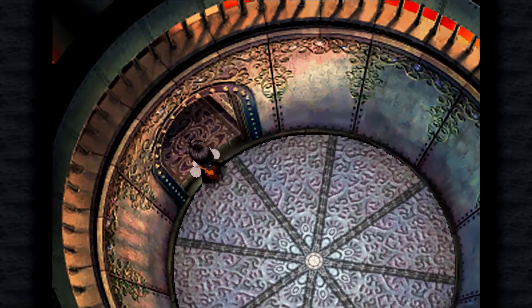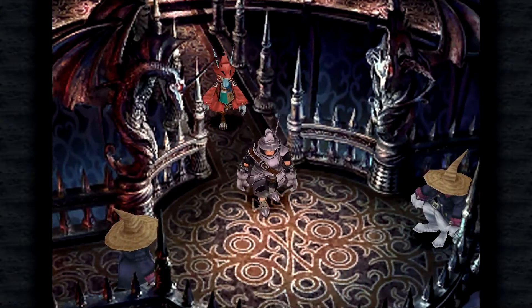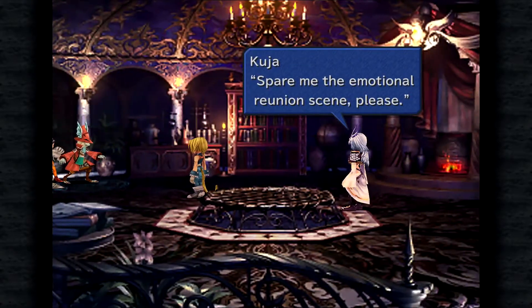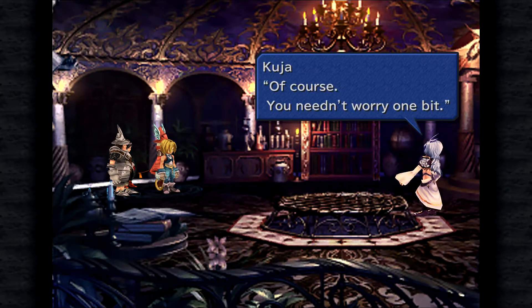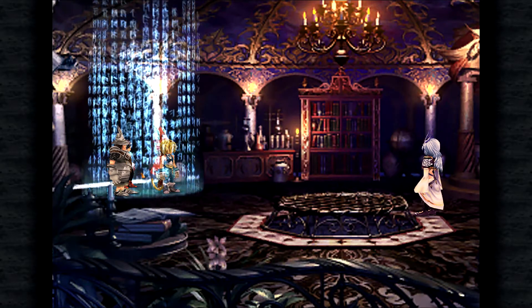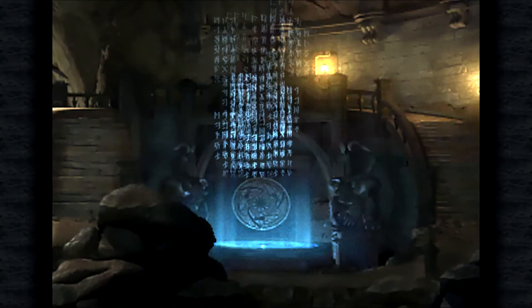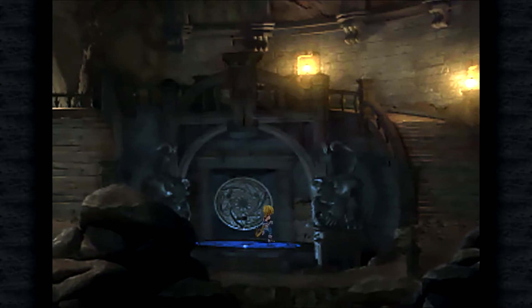Step through the door. Proceed to the center of the platform. Kuja tells them to spare him the emotional reunion and go stand with their friends. Zidane tells Kuja he'd better keep his promise. Kuja says 'of course, you need worry not one bit.' Kuja mutters 'what a bunch of idiots.' The host notes it's interesting that Kuja lets you choose who to pick — most people are probably going to pick the same party they had while searching for Kuja.